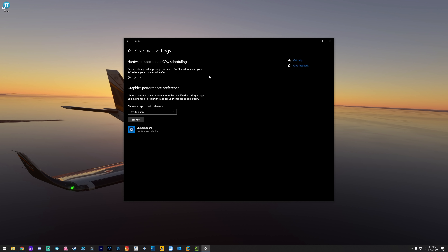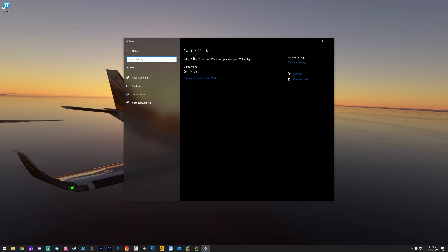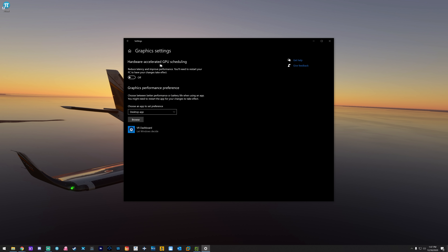This is my first go-to anytime I have VR issues — make sure Hardware Accelerated GPU Scheduling is turned off. You can combine the Game Mode change and this Graphics Setting change together since turning this off will force a restart anyway. Game Mode alone isn't going to cause a massive difference, but start there, restart, and then see what your performance is looking like.